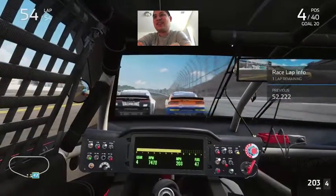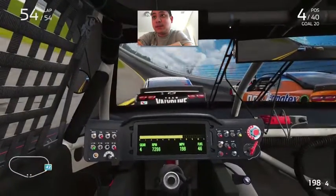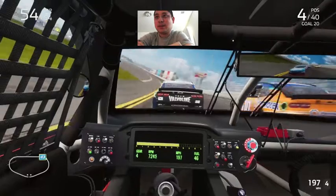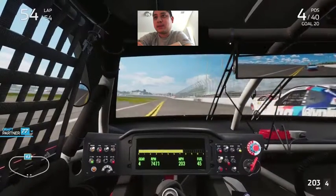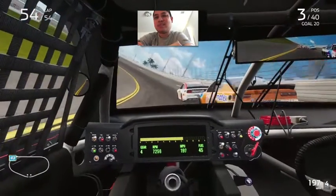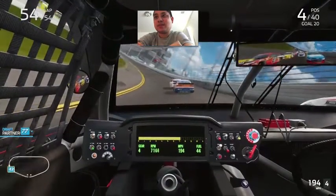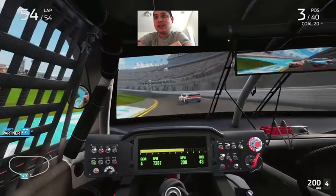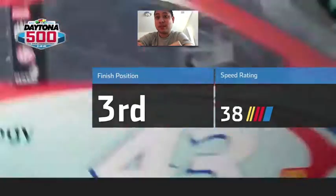I'm in fourth position getting a big run on Alex Bowman, but as you can see I'm not sticking to the draft as well as I should — the car is all over the place even in the low lane. I make a big run down low on Alex Bowman, but that just wasn't enough to get to Benedetto. Then Martin Truex Jr. tries to go below me and I almost spun. And there you have it — that's the 2020 Daytona 500 champion in NASCAR Heat 5 virtually.